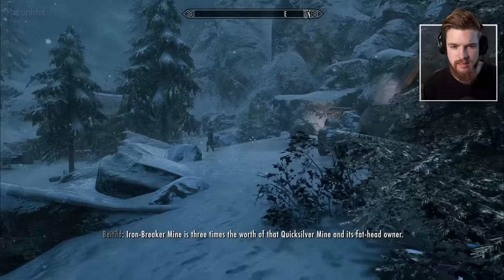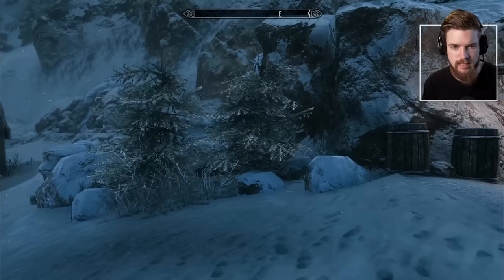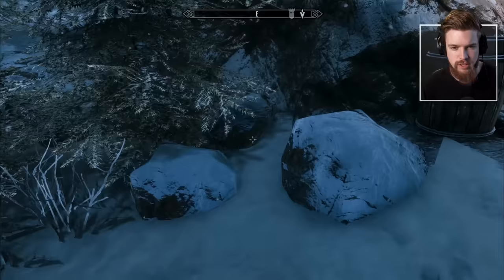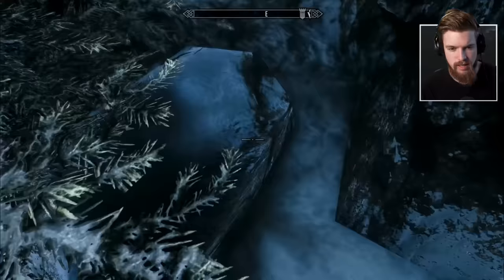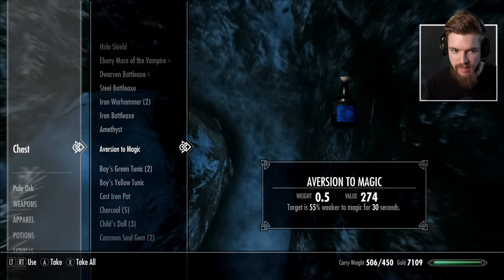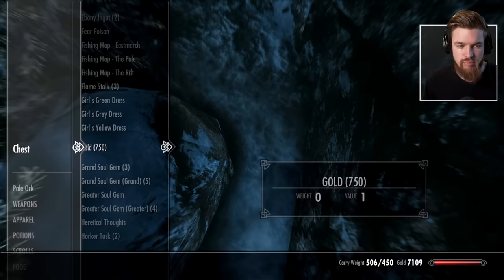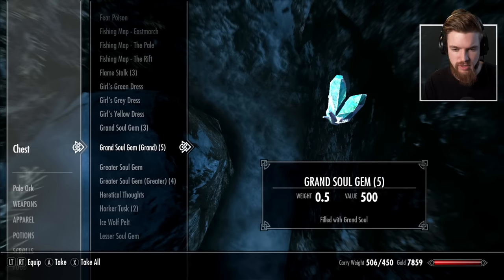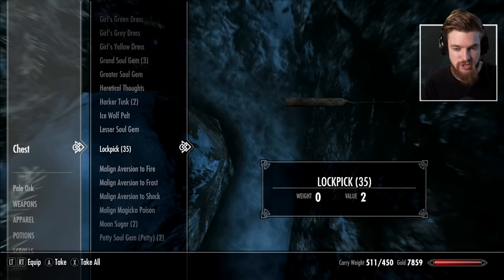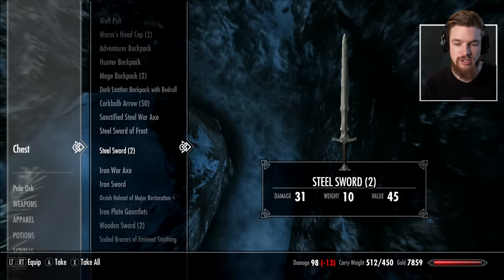At the entrance to Iron Breaker Mine, look to the left and you'll see a tree with three stones positioned nearby. Just behind the third stone at the back, you'll find a hidden chest — it says 'search chest.' This chest is full of tons of leveled loot and is actually the Khajiit Caravan's inventory. You can take 750 gold right out of this chest, along with Grand Soul Gems worth 500 each and Greater Soul Gems worth 350. Take everything — it doesn't count as stealing. Then go to any merchant and sell all of it to get the gold needed to buy the Daedric armor.